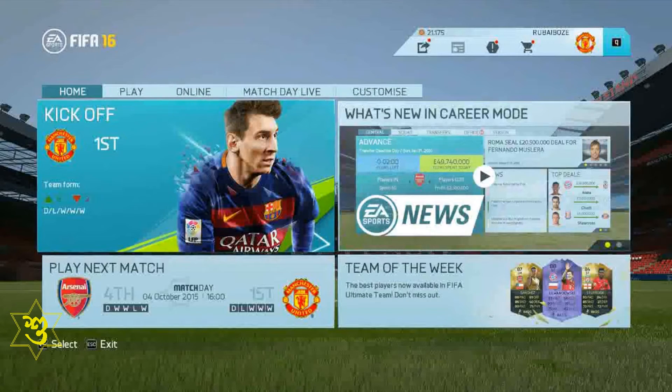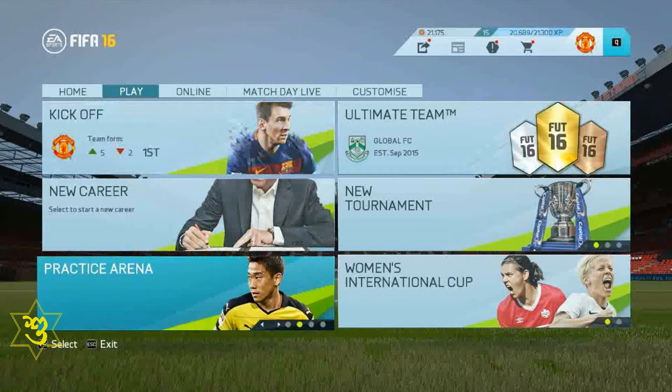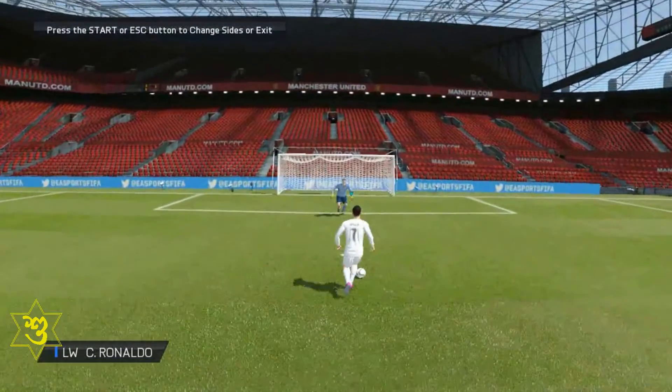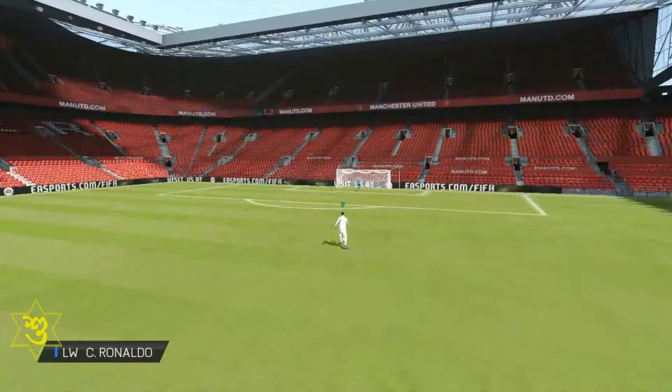First of all, we'll go to the play menu and from there we'll go to the free kick option. From there with the number back we'll go to the practice stage. We're just gonna score for free kicks.